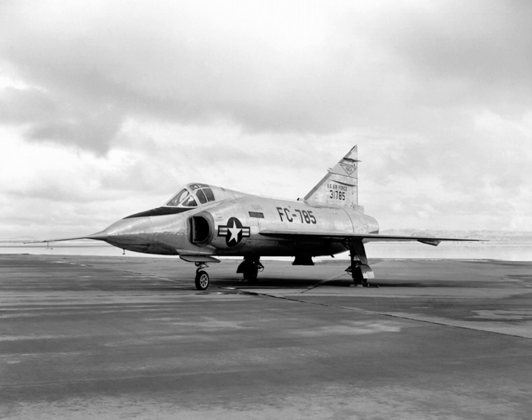The F-102's official name, Delta Dagger, was never used in common parlance, with the aircraft being universally known as the Deuce. The TF-102 was known as the Tub because of its wider fuselage with side-by-side twin seating. During the time the F-102A was in service, several new wing designs were used to experiment with the application of increased conical camber to the wings. Ultimately, a design was selected that actually increased elevon area, reduced takeoff speed, improved the supersonic L/D ratio, and increased the aircraft's ceiling to 56,000 feet.